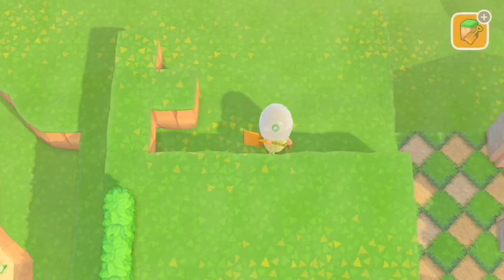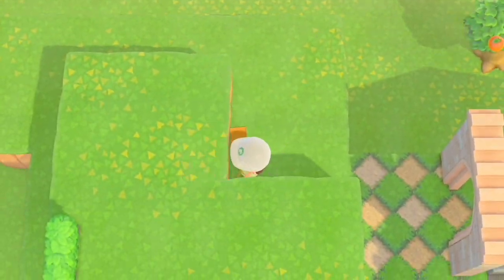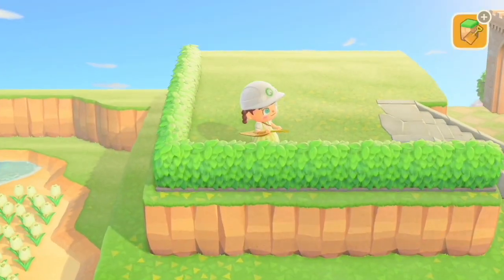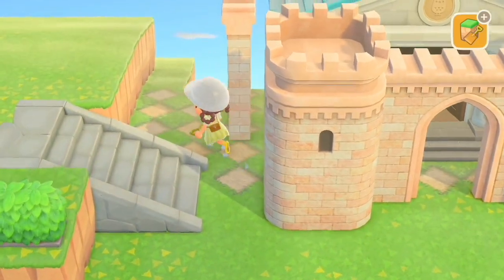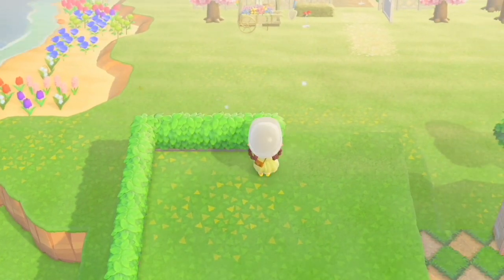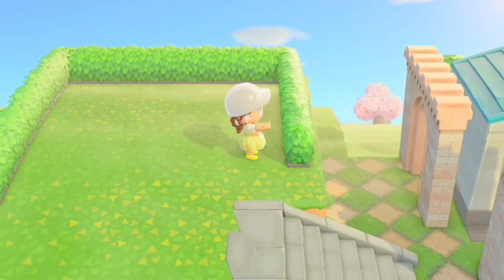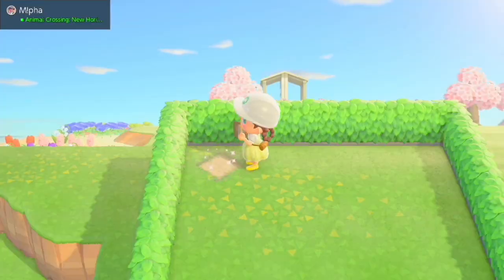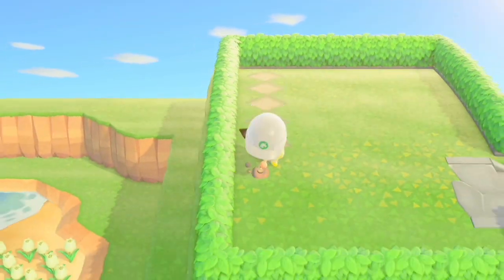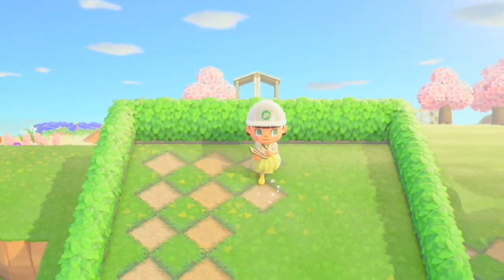This is the part where I expand it so there's actually room to place down seating and tables. This is pretty much the shape we ended up with for it. Then I placed the same code to use as the outdoor lawn.